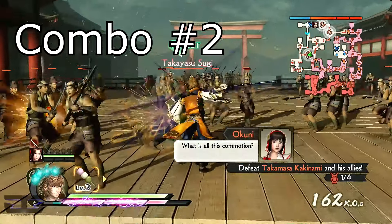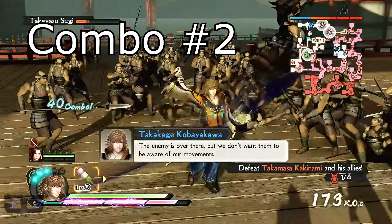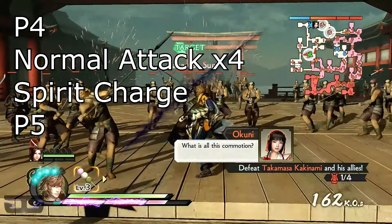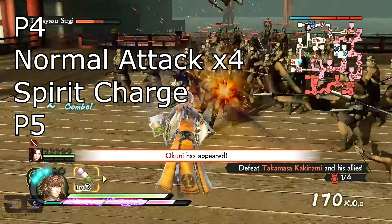For this next combo, it plays off the first combo but we're extending it just a little bit. You use your P4 to launch the enemy into the air, then you hit the enemy with 5 normal attacks, and then you spirit charge and go into his P5. This extends the combo and deals a little bit more damage to the enemy.